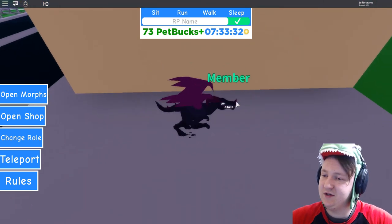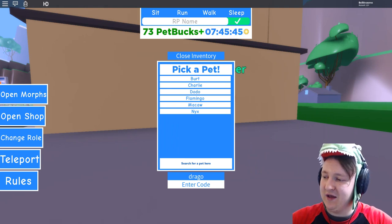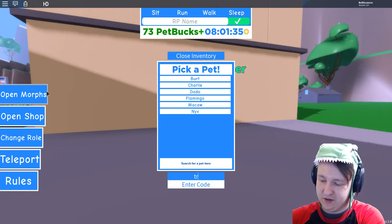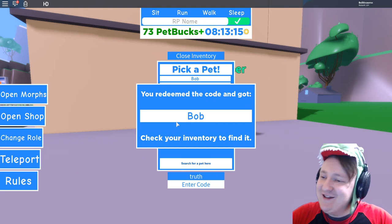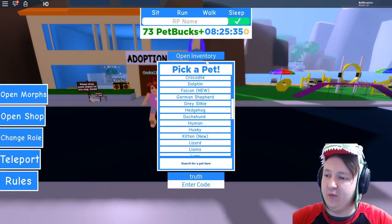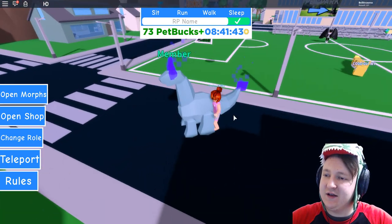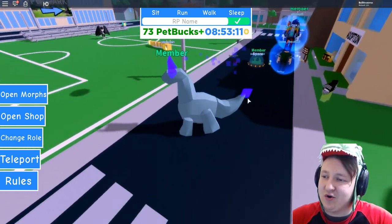I don't know why it's in Pets World because I've never had something like this as a pet in real life. But let's see what else we can be if we use the code TRUTH. I misspelled — I don't know how to spell TRUTH, apparently. There we go. You get Bob. What is with the names of these animals? Bob. Okay, this is a weird one. Are you ready? If you use the code TRUTH, you get this thing. What is it? She's like, 'What is this?'